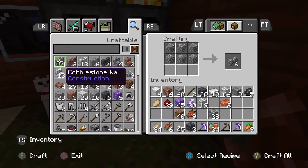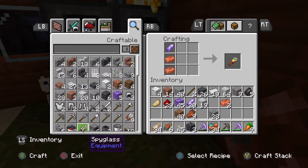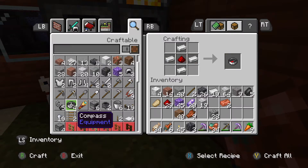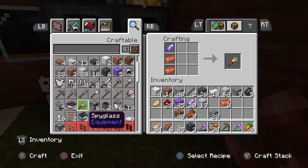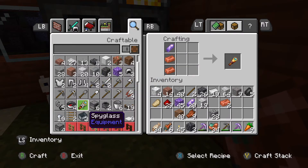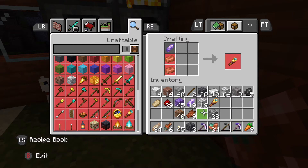We're gonna test out the new spyglass in the game. I am actually really excited to make this. I should also make a compass later on, but nah. Oh, it's polished — okay. We have a spyglass!